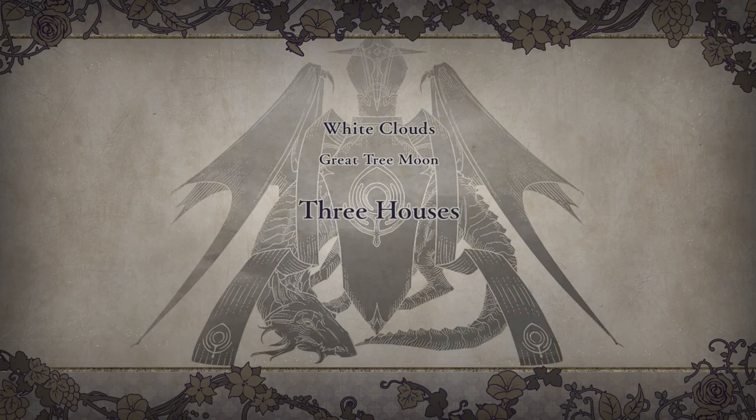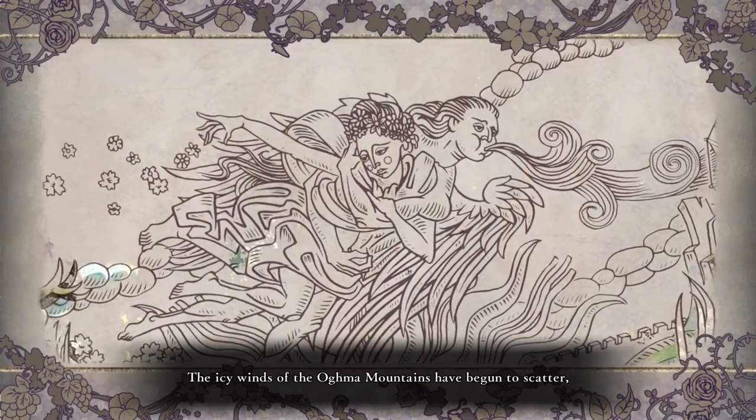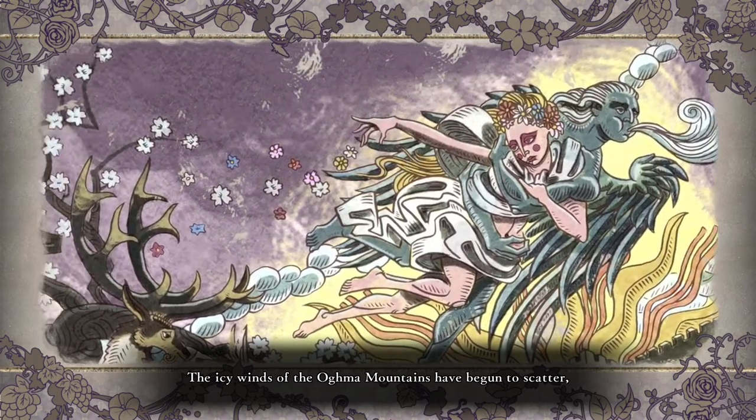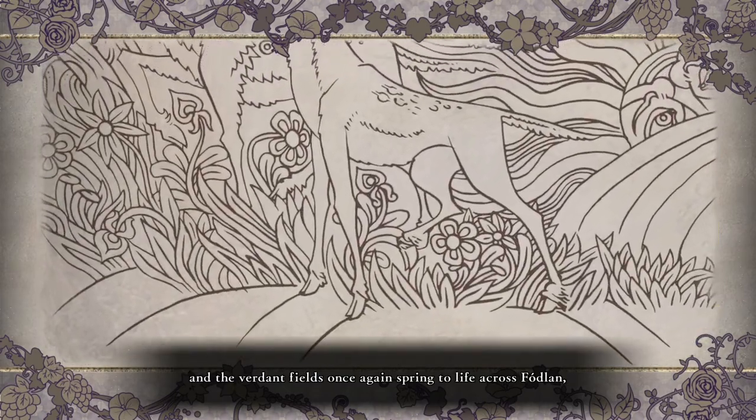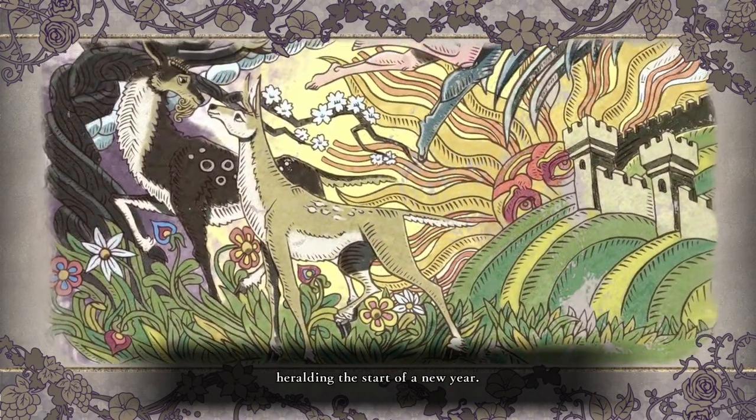So part one is White Clouds - it's all set over the school year at this Garreg Mach Monastery Academy. As I say, it's where all the great noble houses send their best and brightest to be trained up as officers for the next generation.